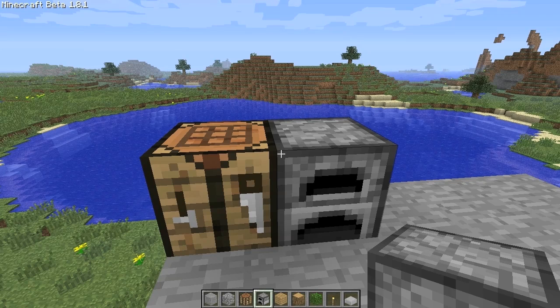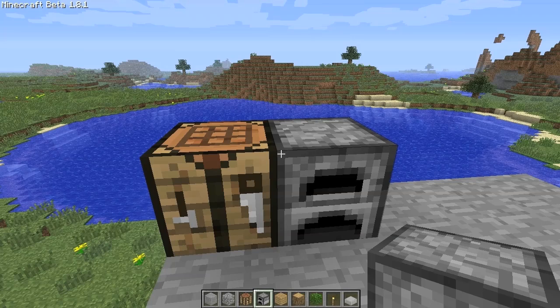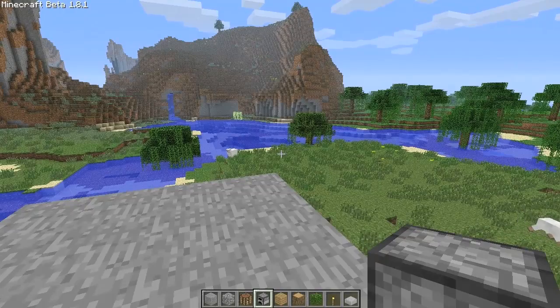Sticky pistons, on the other hand, when they move back they take the block with them, because the block you're pushing is sticking to the sticky piston. I'll do a demonstration so you'll get a better understanding. Pistons can be useful for creating hidden entryways to your castle or house.